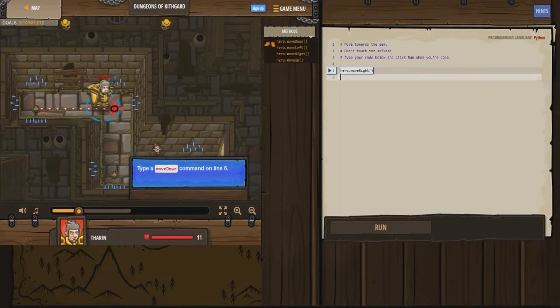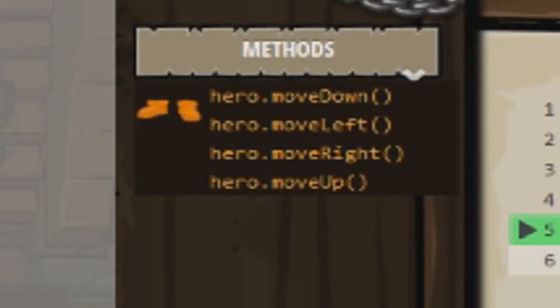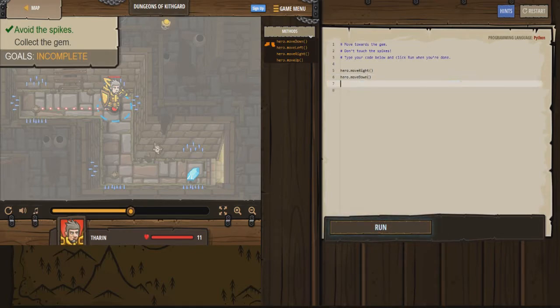Let's start the level. Down command on line six - okay, can do. So it's line six over here. Looks like we are right in this area, so I think we have to move down. You guys can see the methods right here that we can use, so it looks like we'll have to do hero dot move down.